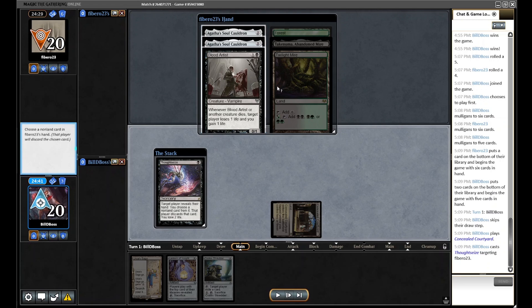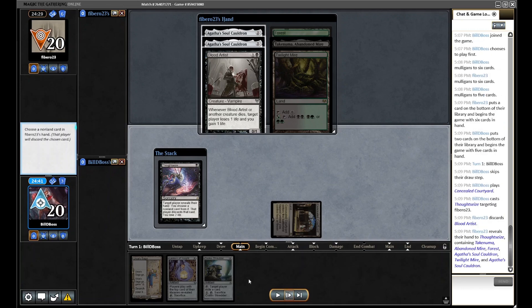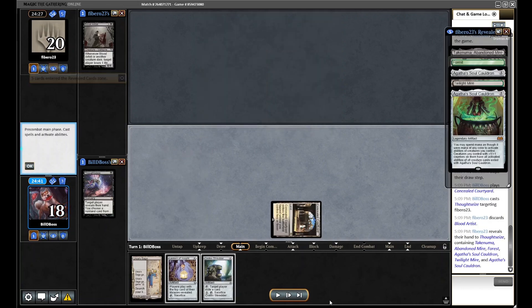Their hand looks like a weirder Yawgmoth draw. I like to take Blood Artist here and then use the Saga to get a Needle for Cauldron. You could take one Cauldron, but that leaves them with a second one you'd still need an answer to anyway. Blood Artist is just the best card to take here.